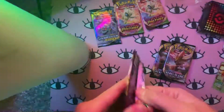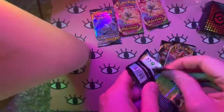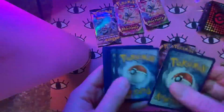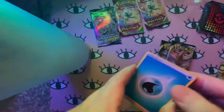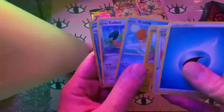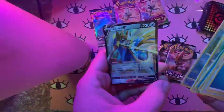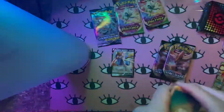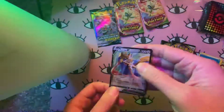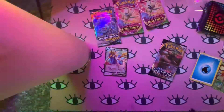It's been a while since I opened any Sword and Shield — I think the last time was for the pre-release, and then GameStop had those double packs where you got two packs for four bucks, which were a pretty sweet deal. And nice, we got something — a Zacian V! I think I said that correctly, probably not, but that's nice. I know they also have the new League decks with this card in it, which is actually pretty good for the ADP deck.